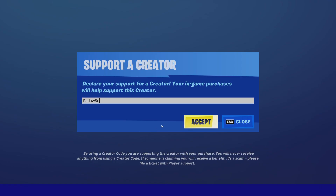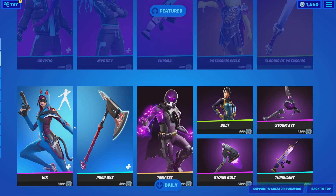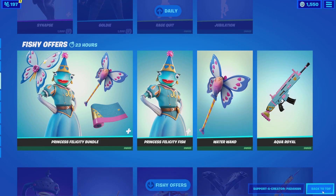Welcome to tonight's item shop review. Make sure to use code Radio Battery in the item shop. Travis Scott and Marshmallow should be coming out on the 22nd, maybe.